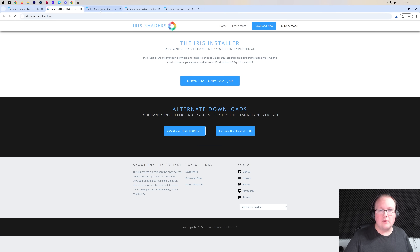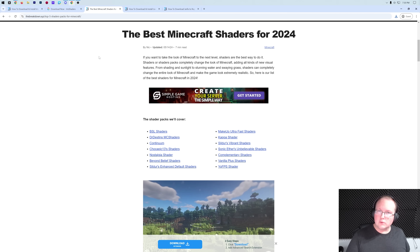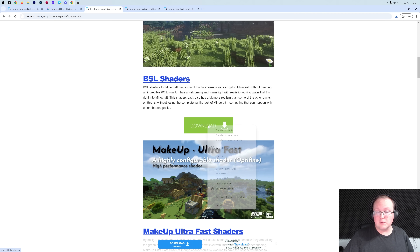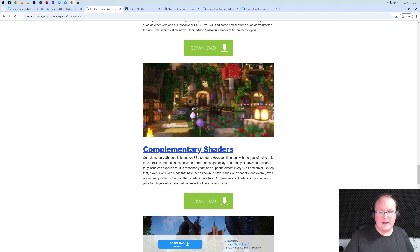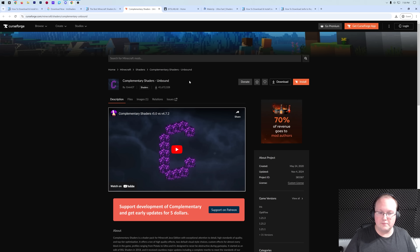Now Iris has downloaded. We'll also need to download some shader packs — these are basically like resource packs that add shading and different lighting options to Minecraft. There's a link in the description to some of the best shader packs out there. BSL Shaders is one of them, so we're going to grab that. Makeup Ultra Fast is another — one of my personal favorites. And let's go ahead and grab Complementary Shaders, another super popular shader pack.